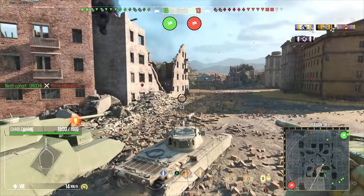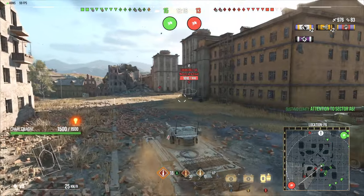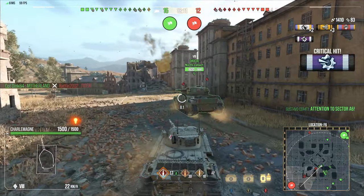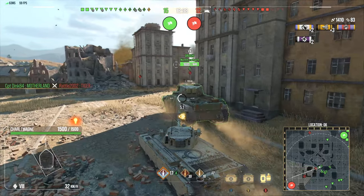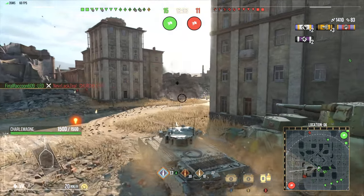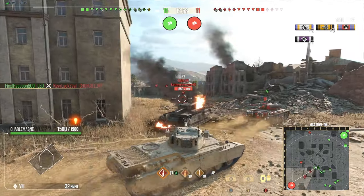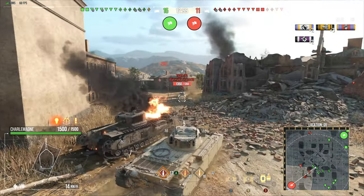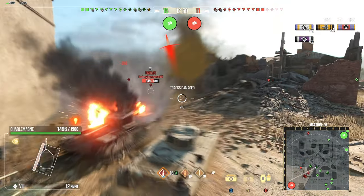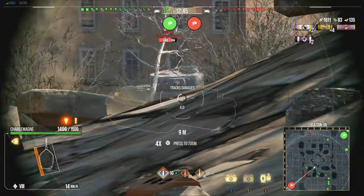Got a Churchill 7 — I feel kind of abusive going up against tier 6. I mean, if I'm in a tier 6 I'll have a good time, but whenever I'm going against tier 6 and I'm in a tier 8, I feel mean. With that little bit of side armor on this, slightly angled inward, you can sidescrape inside this tank pretty reliably, but you do have to keep in mind that if you sidescrape, your turret's not exactly the strongest.